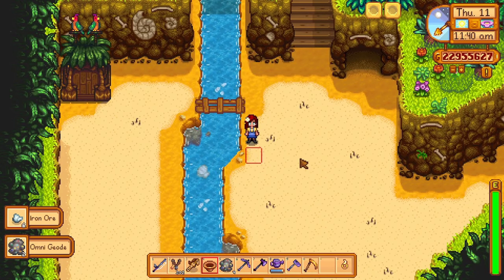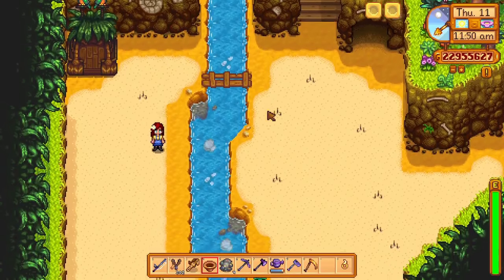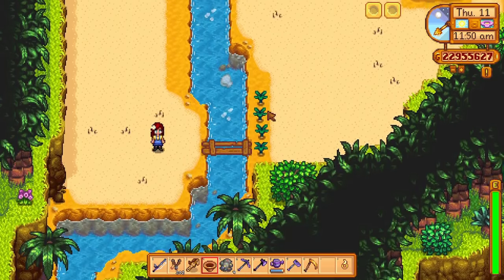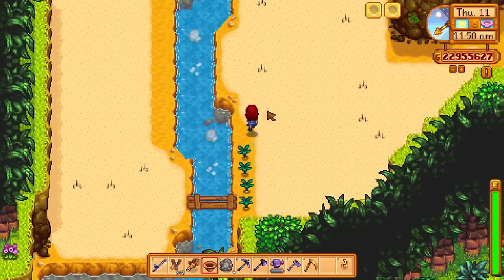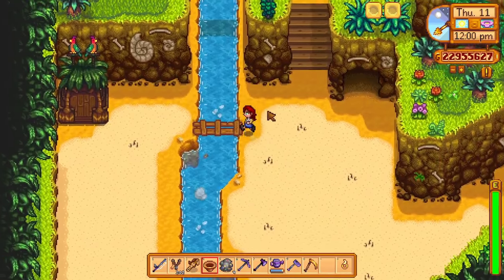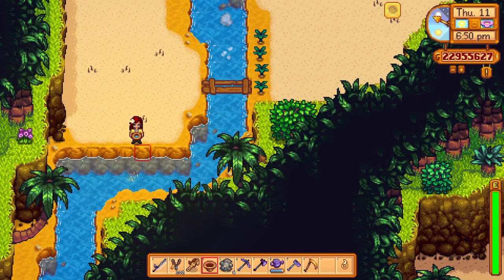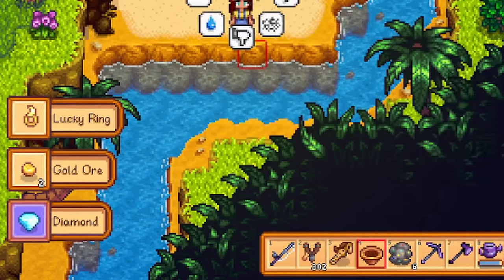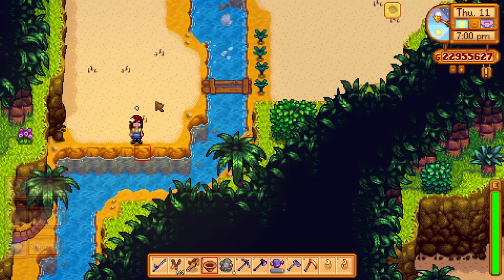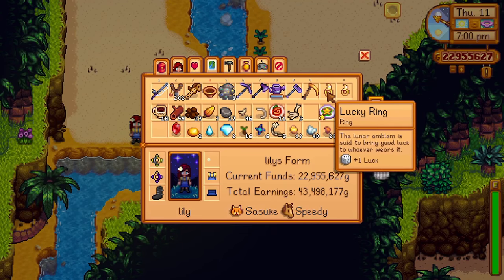Every 10 in-game minutes there's a 28% chance that a panning spot appears at the deck site, meaning you will be able to pan the entire time. This might not be action-packed adventurous gameplay, but it's definitely worth the effort — you will find a lucky ring here. Just keep on trying. When you finally get your lucky ring, combine it with a burglar ring at the forge at the end of the volcano dungeon. Now you are ready to conquer the valley.